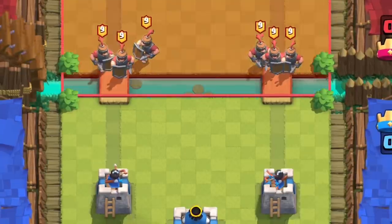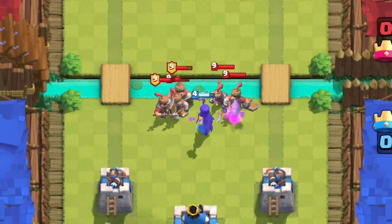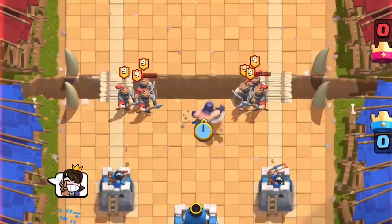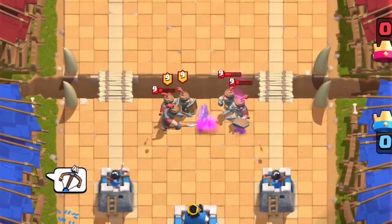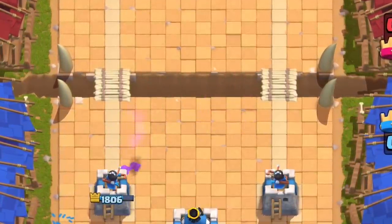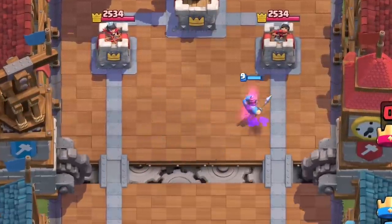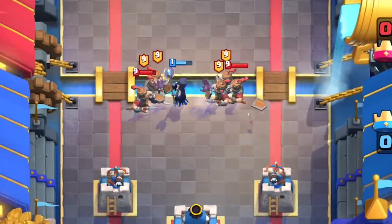I personally wouldn't use the witch this high — it's too risky — but at least you know she gets the job done if you're in a pinch and have no other solutions for those unsupported Royal recruits. The executioner — his splash mechanic is designed to be vertical, and Royal recruits are horizontal. The bomb tower kind of suffers from the same fate; it's actually more effective to plant it forward to lure all six into position. Nightwitch can actually take out the unsupported Royal recruits.